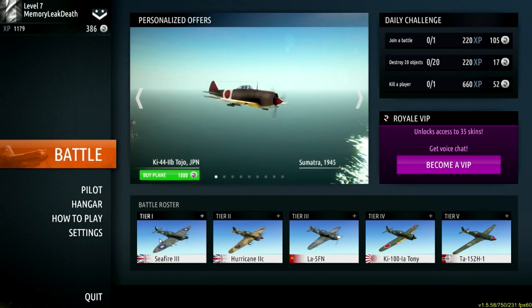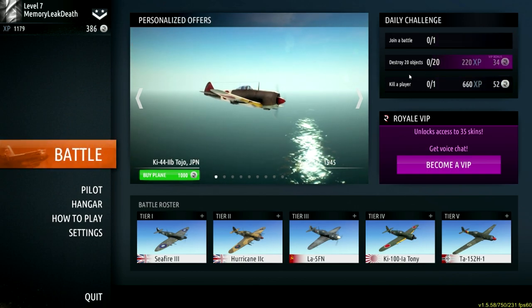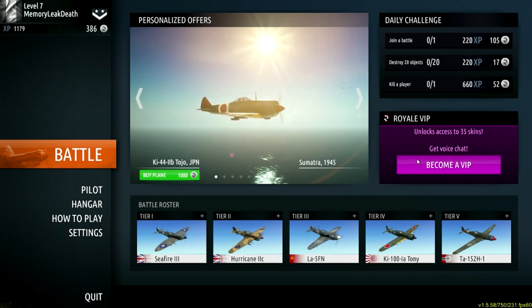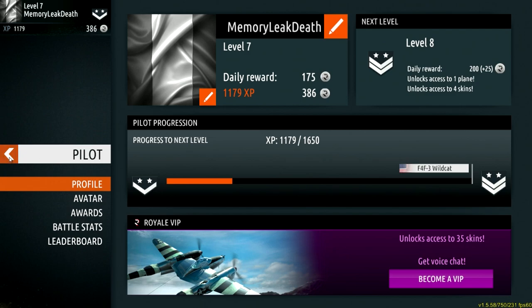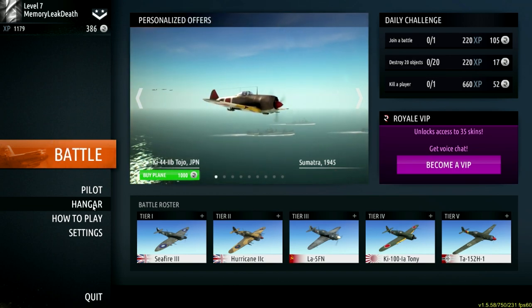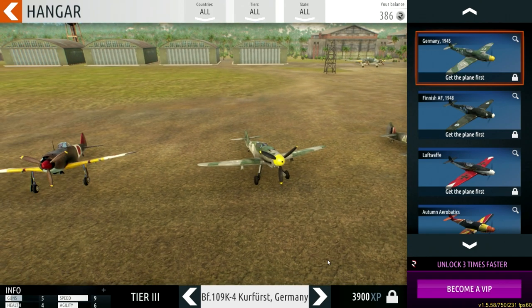Before we get into the battle, I want to explain some parts of this. You have your daily challenges up here — these are like coin thingies. There's a VIP section we'll talk about in a second. In the hangar, you can see all your planes that you've unlocked, and there are different planes you haven't unlocked yet. Somehow I'm already level seven.